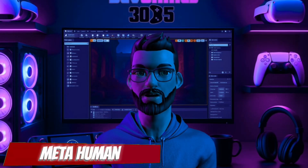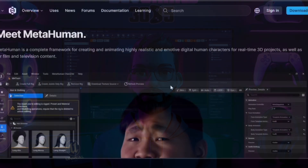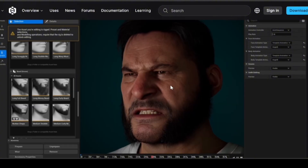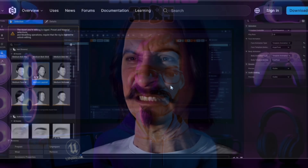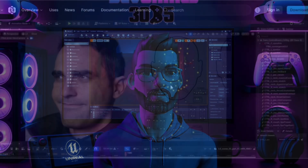MetaHuman is also leveling up in 5.7. New features include live facial animation capture from a webcam or mic, custom body morphs and outfit tools, and export support to Unity, Blender, and more. For indie devs, that means near-AAA quality characters without a team or a big budget.